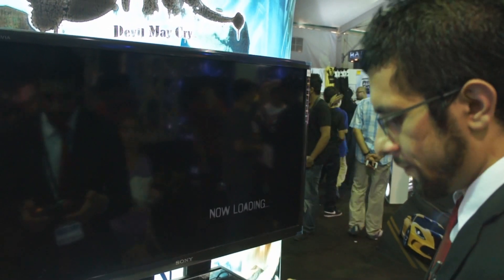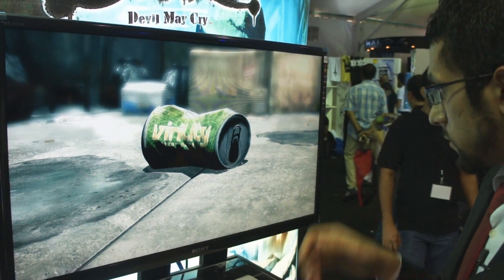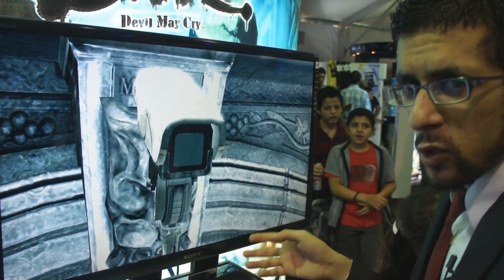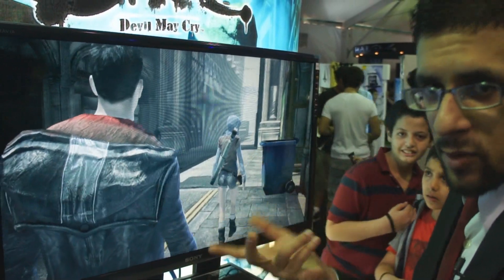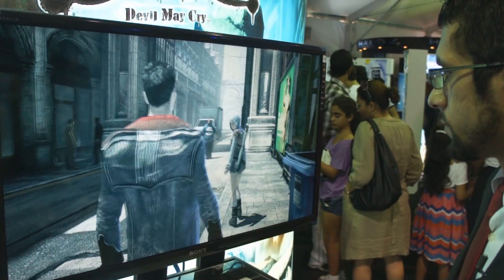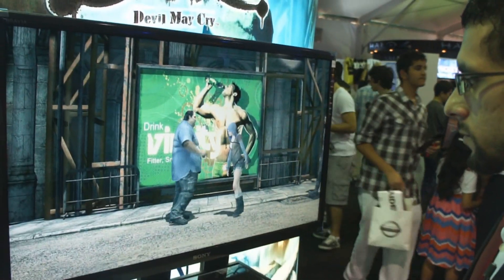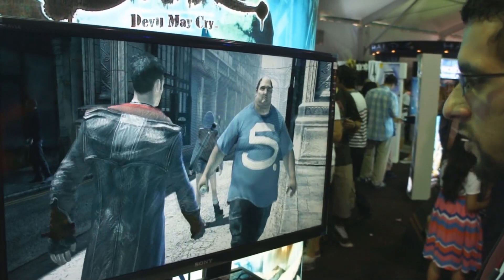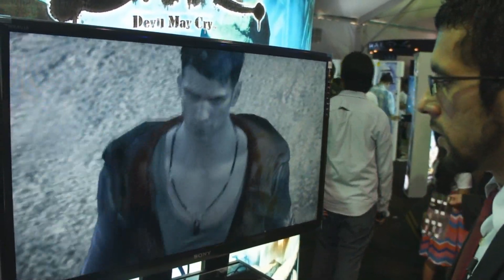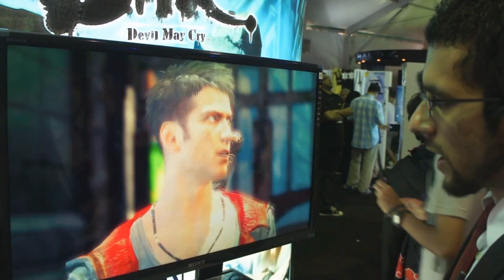Huge Devil May Cry fan over here. From what I've seen, it's like a normal world, but then Dante does something to piss off the security camera and then it becomes an alternative universe. As you can see here, unprovoked, he just hits a can, pisses off the camera. Something happens, the world shifts and changes. It kind of traps him somewhere and he's in trouble.